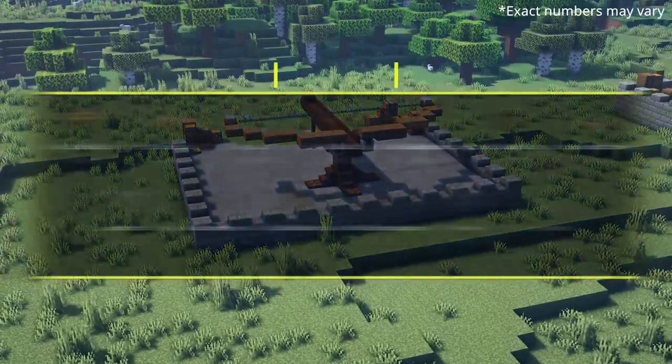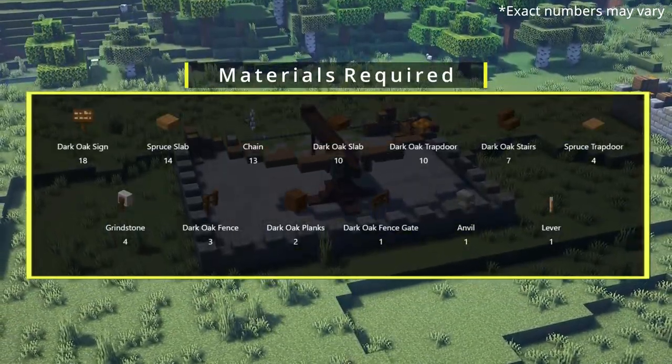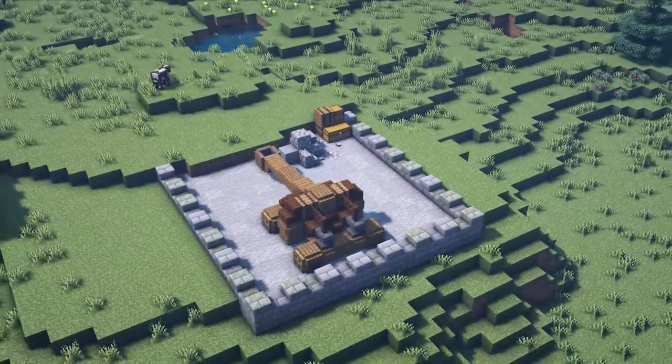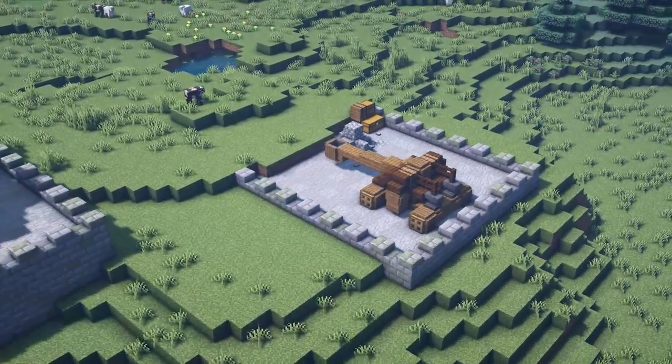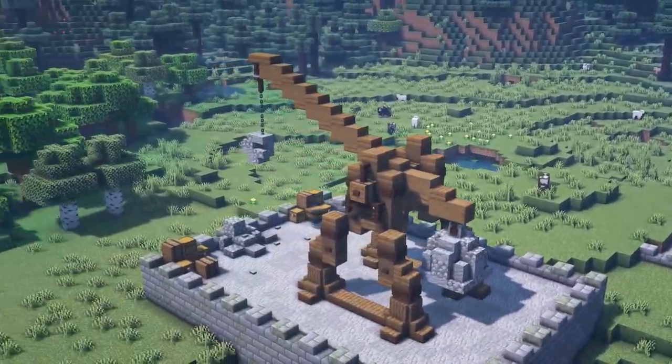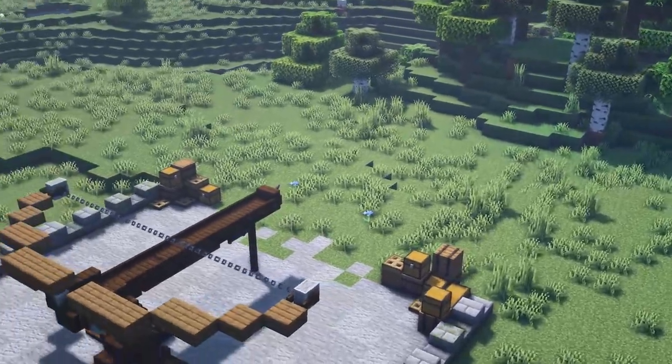Hello everyone and welcome back to another Minecraft video. I have a short one today but I thought we better add to the siege weapons that we have already worked on in the past. We started off with the catapult then we built the trebuchet. Today we're going to be working on a ballista. I hope that you like the design and enjoy the video.